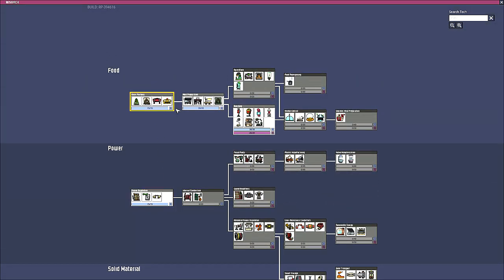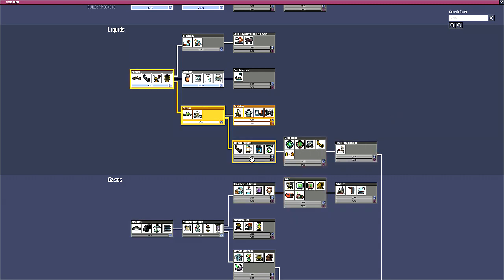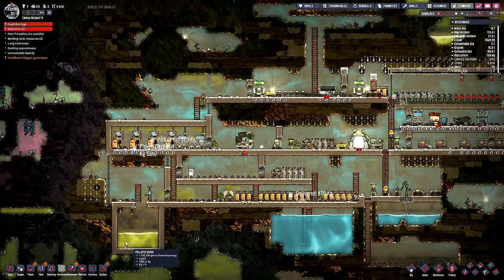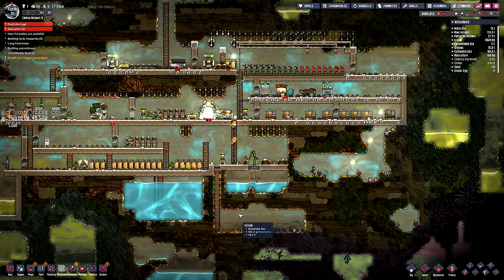So, food, power, solid material, liquids - I would have thought it would have been under liquids somehow. Sanitation - we've already got that. Gas filter, liquid filter. Desalinator and an ore scrubber. Algae distiller. Canister emptier. Ethanol distiller. And a water sieve. Okay - distillation it is. And then maybe into improved plumbing, because I need to do something. I want to get this cleaned up and pumped right back in here. I think that would be quite helpful.